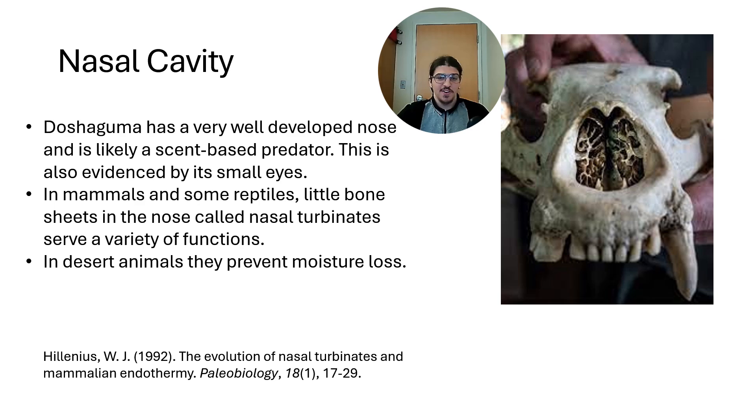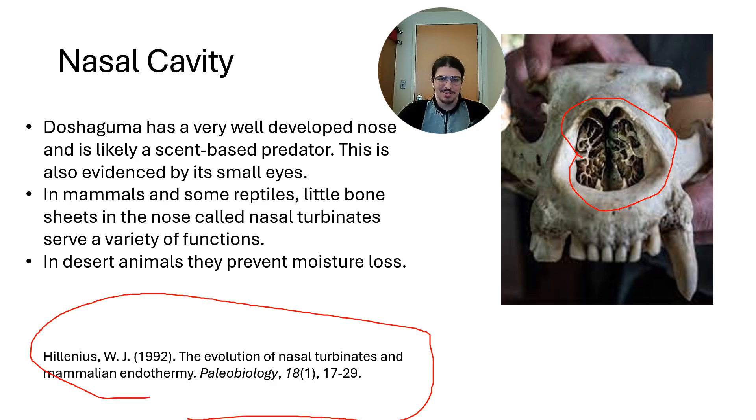Doshaguma has a really well-developed nose, and I think this is very interesting. It's a desert animal, and desert animals tend to have very complex nasal turbinate systems — these are little folds of bone that sit inside your nose. They don't really help with scent so much as with temperature regulation and prevention of moisture loss. As air flows through, it gets jumbled around and adjusts to the temperature of your skull, going from whatever temperature is outside to whatever temperature is inside your head by the time it reaches the brain and lungs — so it doesn't give you a brain freeze in cold environments or overheat you in hot ones. In desert animals they're also known to prevent moisture loss. The chemistry behind that is a bit complicated, so there is a paper referenced here that I suggest everyone go read.